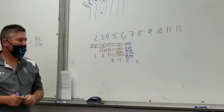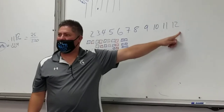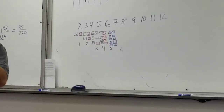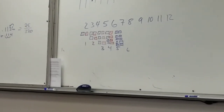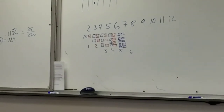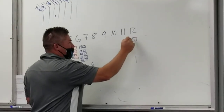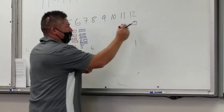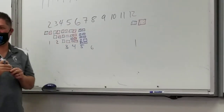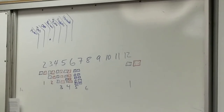Someone says eleven? I'm going to work this back. How many ways can you roll a twelve? Think about that. One way. How come it's one way? Because you only have two dice. The only way to roll a twelve is six-six, right? So that's one way. That would be a trick question but it's not that tricky. How about eleven?